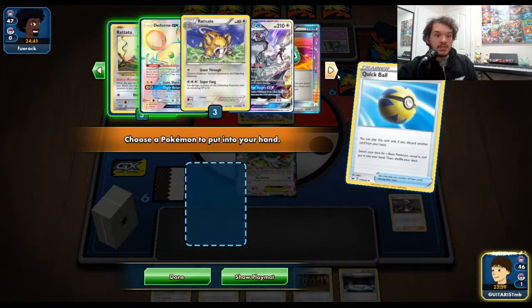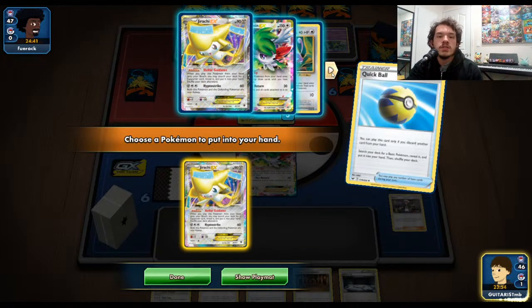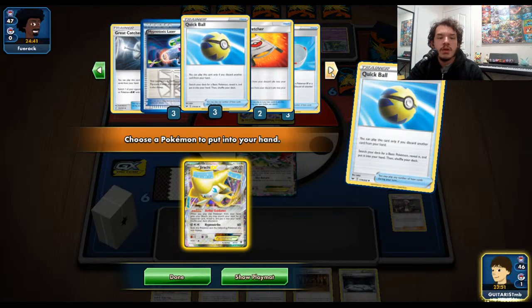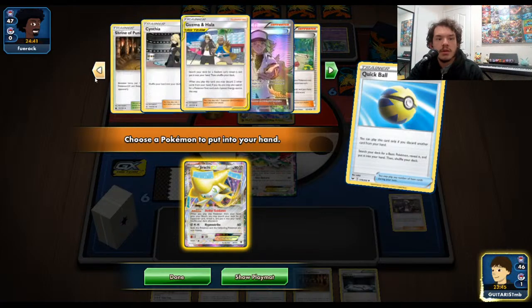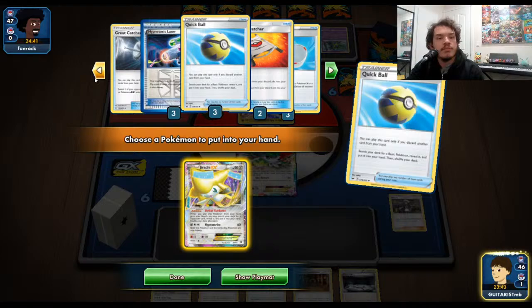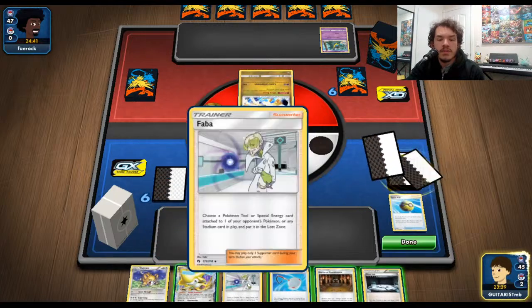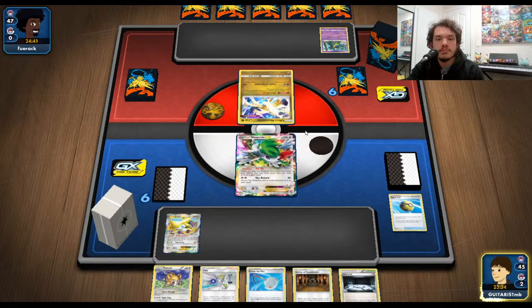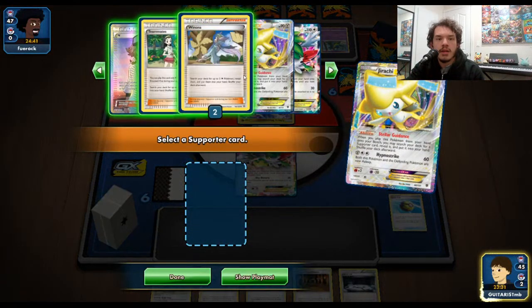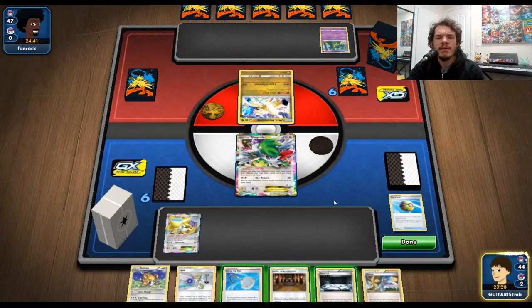The first thing we're going to do is set up with some Rattatas back on the bench. Let's pull that Jirachi and check to see if Winona's there — that's good. I haven't played this deck in weeks; I was playing it a lot over the summer. Let's go ahead and grab Winona and start setting up. Oh, it's my first turn — I didn't realize that.